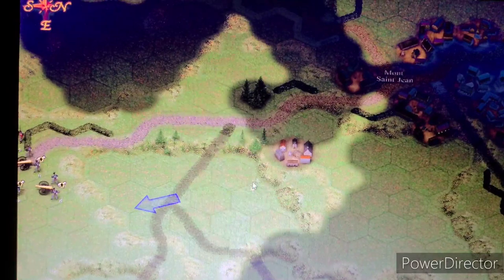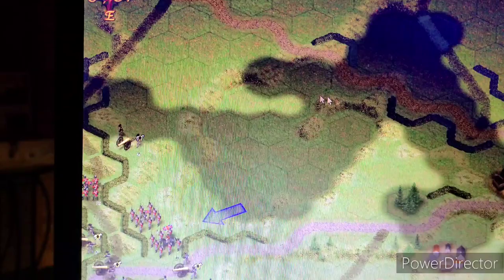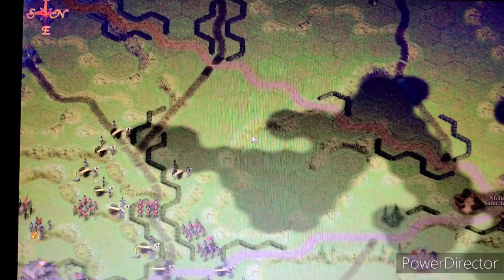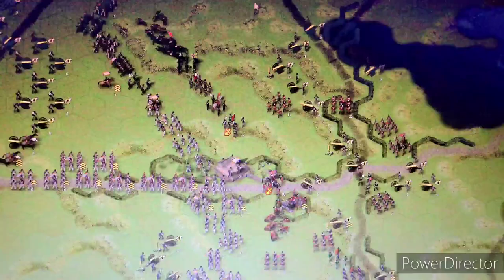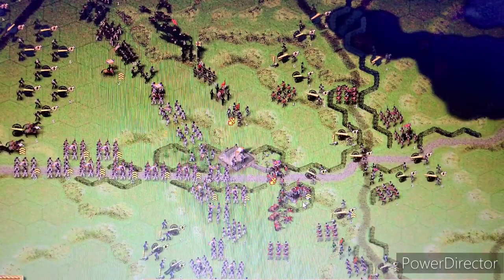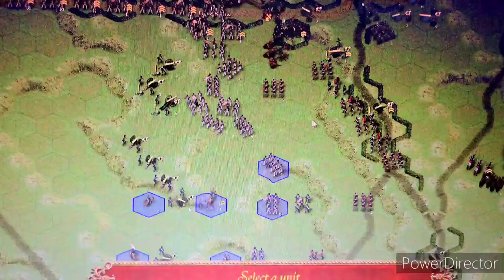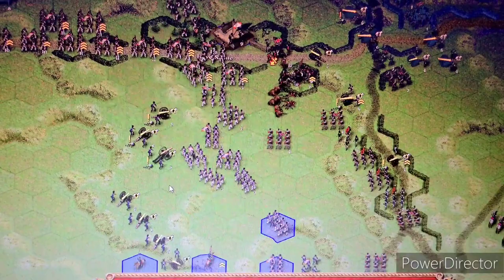We'll probably swing it wide this way — hopefully there aren't too many units back there. So far we don't see any, but if we can get back here and just start tearing into this artillery — he's got his little English grand battery. Over on the battlefield, they're not lit up but we're pouring artillery in. The main fighting's going on around here. You can only get so many units to face each other, meanwhile I'm pouring artillery on into them — artillery versus artillery, and I've got him outgunned.